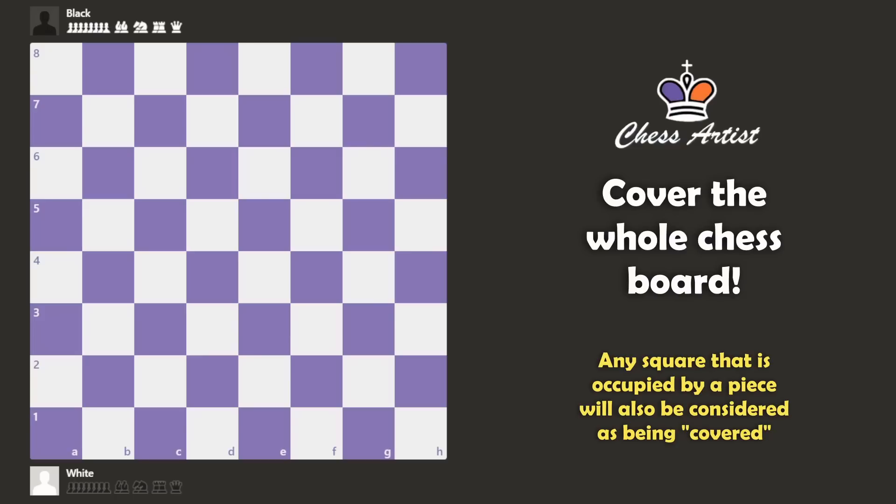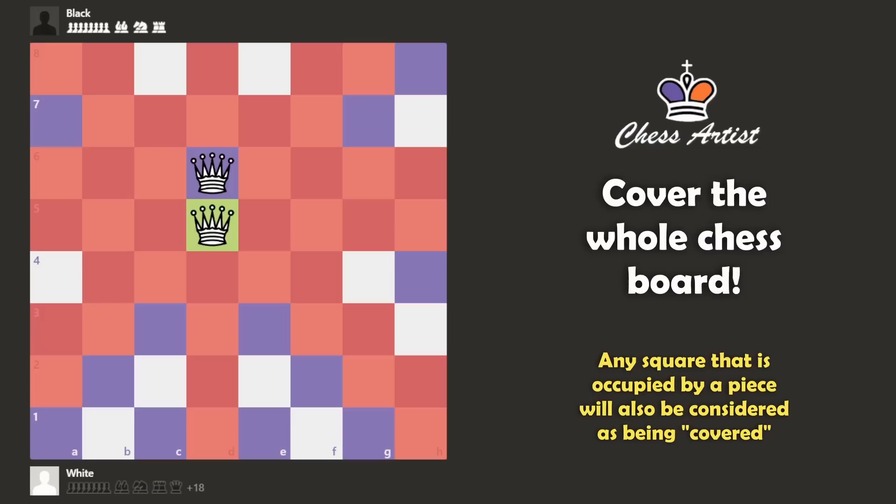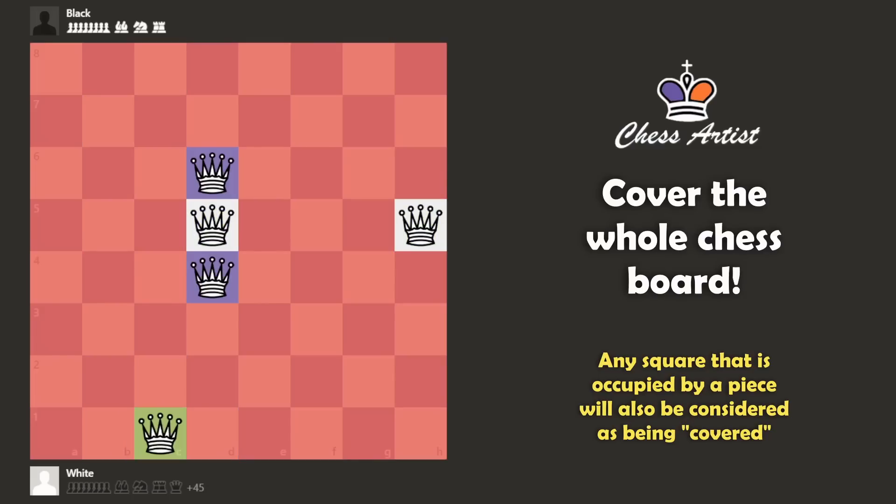And here is the solution: 1, 2, 3, 4, 5. You need 5 queens to cover the whole chessboard.